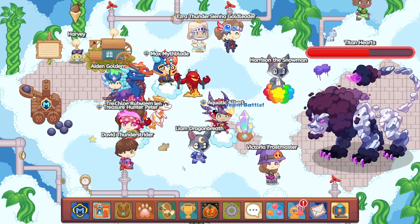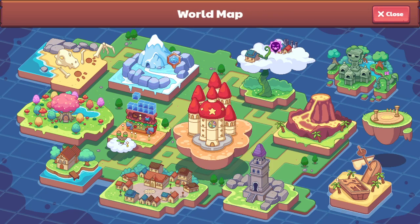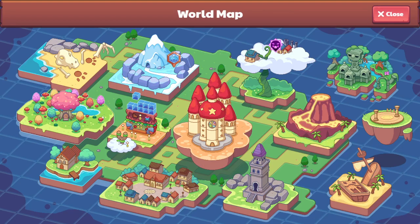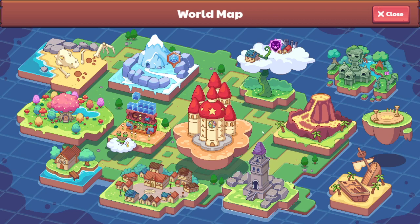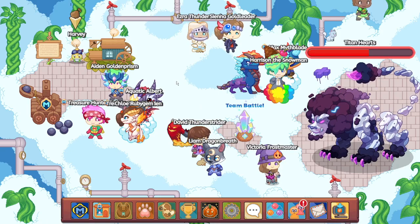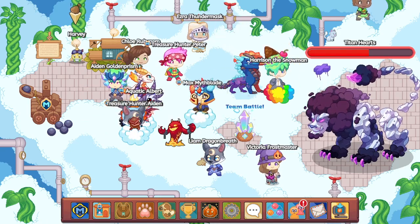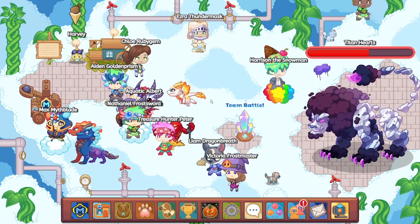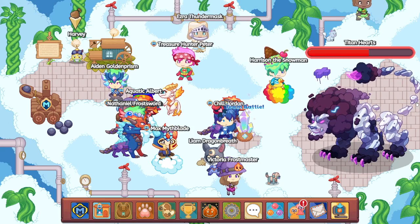What you guys didn't know is that Prodigy is going to add an Academy Titan. As you all know, they're adding Titans for water, fire, storm, ice, and grass. But they're also going to add an Academy Titan, because after you defeat every single type of Titan, they're going to make the strongest Titan — a combination of all of them, aka the Academy Titan, which will look super different and be way stronger.